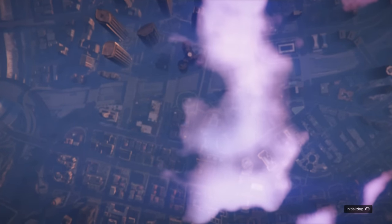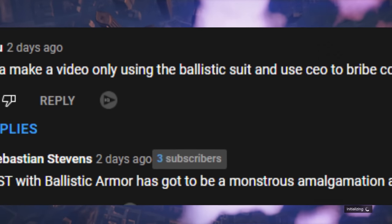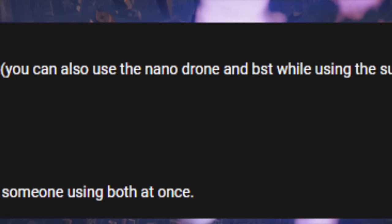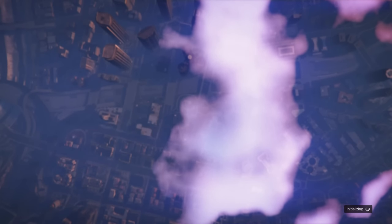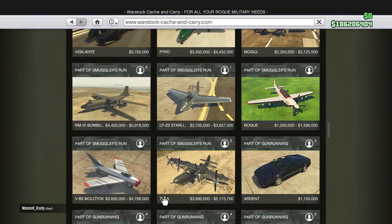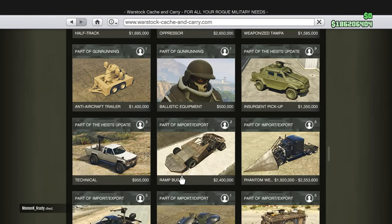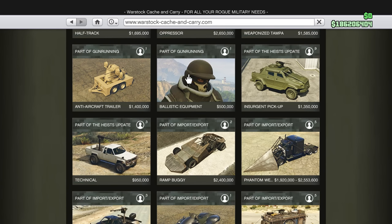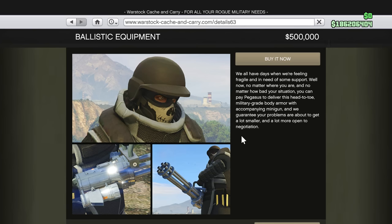In today's video, we're gonna have a blast from the past. A viewer said you gotta make a video using the ballistic suit and use CEO abilities to bribe cops and everything. We're gonna try something out with the ballistic suit. If I'm not mistaken, this came out with the gunrunning DLC. This has been a while — we're about to spend 500,000 smackaroos on some good old ballistic armor.